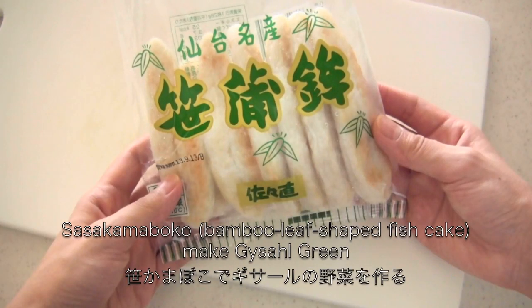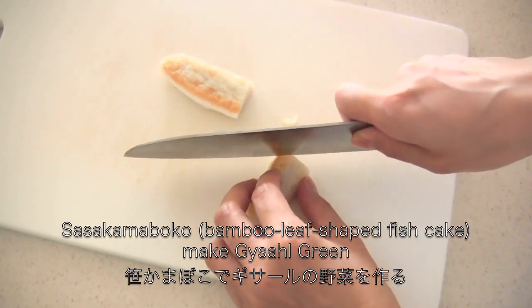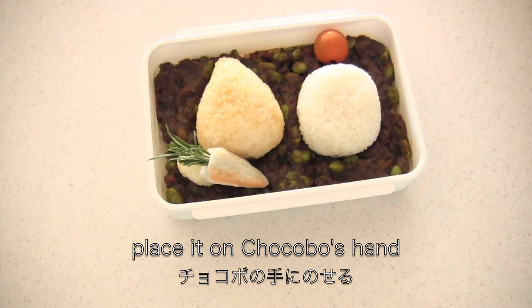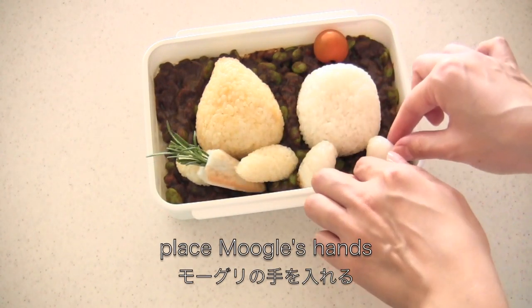Place Chocobo on one of his hands. I'm going to use a green ingredient to make it green. Then attach rosemary and place it on Chocobo's hand. Then place the other hand on top.